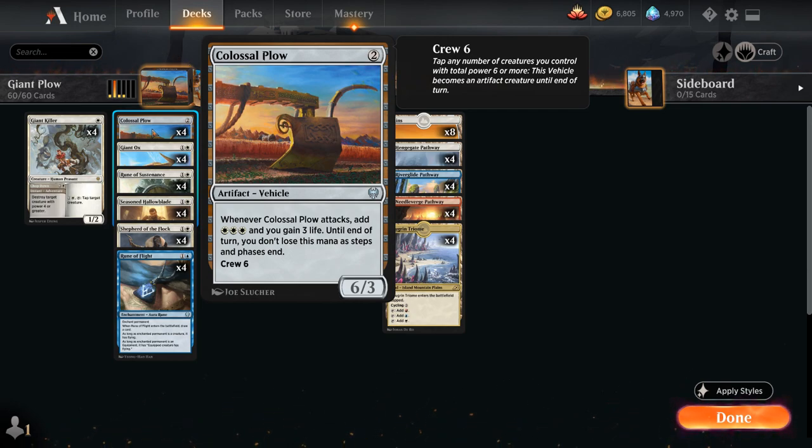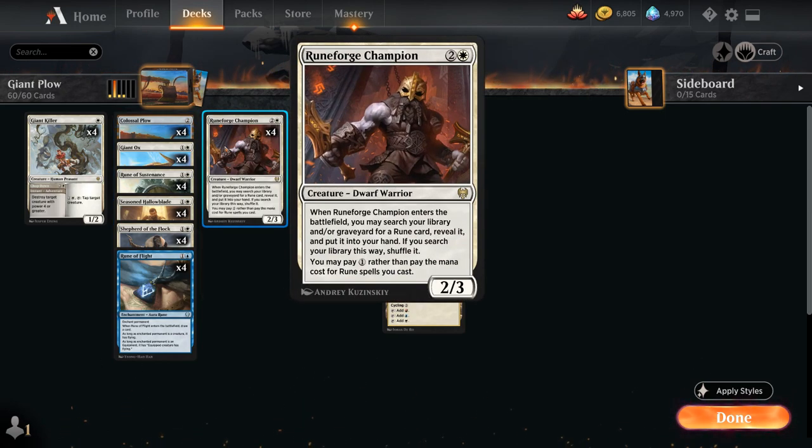Whenever Colossal Plow attacks, we get to add triple white to our mana pool and gain 3 life, and until end of turn we don't lose this mana as steps and phases end. So Colossal Plow is perfect to help us cast our Runeforge Champion, a 3-mana 2/3 that when it enters the battlefield lets us search our library and/or graveyard for a Rune card, reveal it and put it into our hand, and then we can pay a single generic mana rather than the full mana cost for Rune spells we cast.